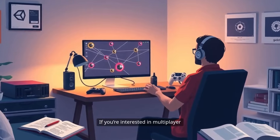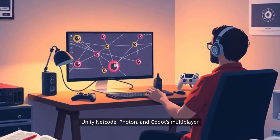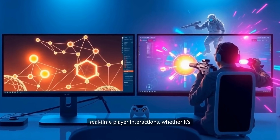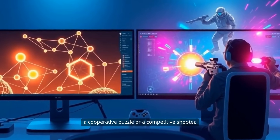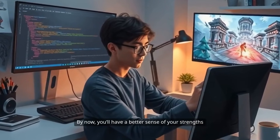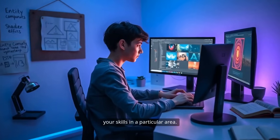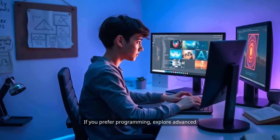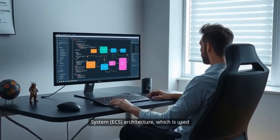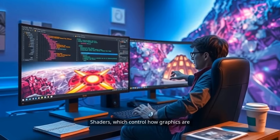If you're interested in multiplayer experiences, start looking into game networking frameworks. Unity Netcode, Photon, and Godot's multiplayer features allow you to experiment with real-time player interactions, whether it's a cooperative puzzle or a competitive shooter. Over the next one to two years, you'll reach the specialization phase. If you prefer programming, explore advanced topics like the Entity Component System (ECS) architecture, which is used to create scalable and performant games. Shaders, which control how graphics are rendered, open up a world of visual effects.